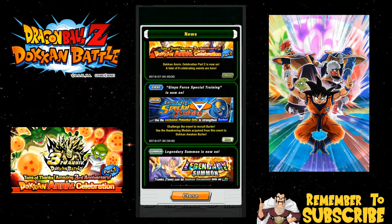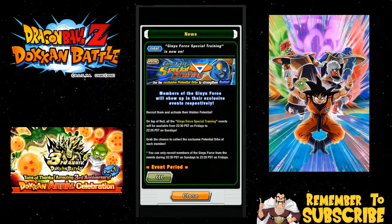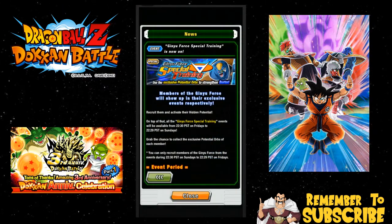So as we see over here, Legendary Summons is now on for the Trunks banner - not really that big news, you all kind of know what's going on, I already talked about that. Right now the Burderer event is live. He's live on Mondays apparently.